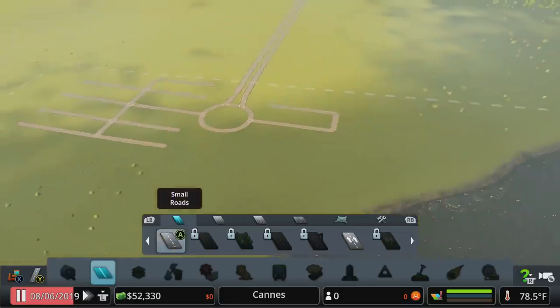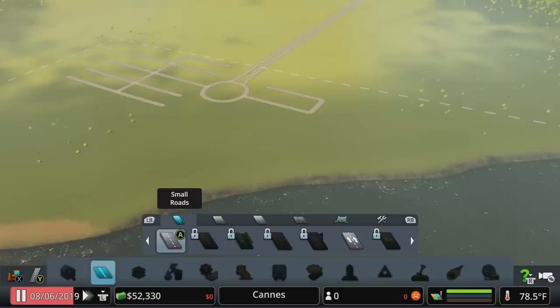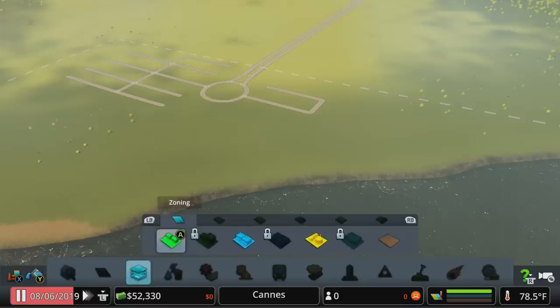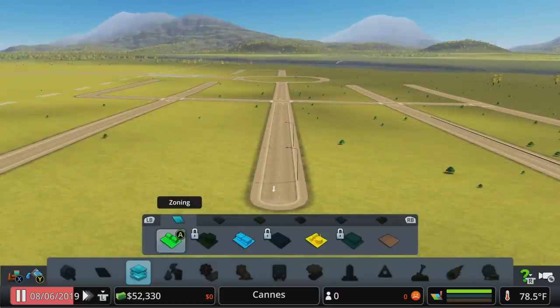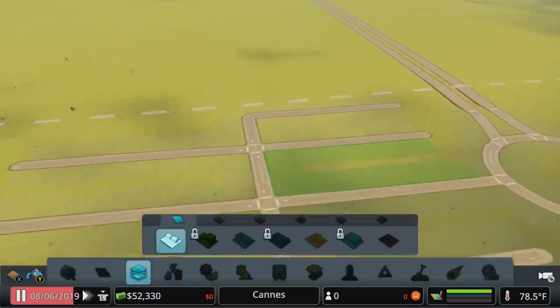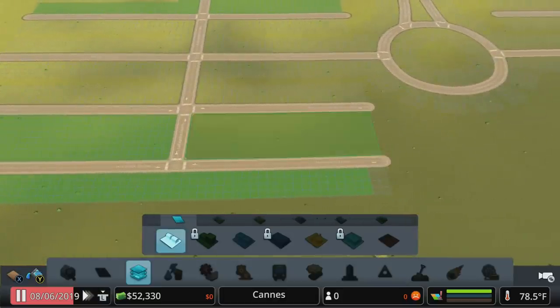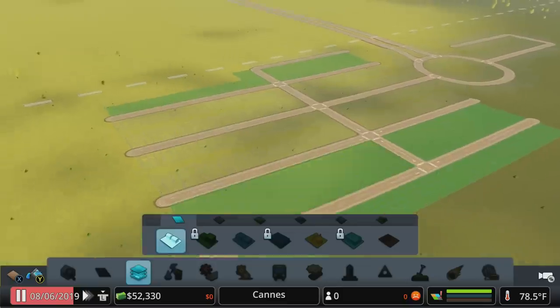We're at about 52,000 dollars right now, which is basically where I like to be when finishing the initial road network. We want to save some money for basic utilities. We've got roads and highway access — now we need water, power, and zoning. The zoning demand is indicated by the demand meters in the bottom right: vertical bars in three colors — green, blue, and yellow. The first demand we have is residential; people want to move in, so let's zone those back neighborhoods first.